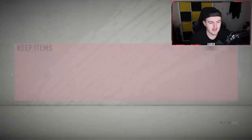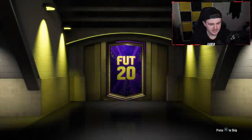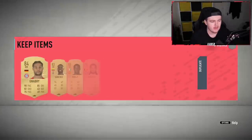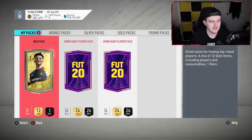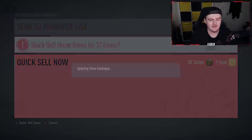On to the prime gold players pack — no board, wasn't expecting one. We'll store that in the club. Rare players pack now — at least a board, good start. No walkout, not even an inform. Just going to be a normal board — Naby, Sanchez, Diego Sosa, Caseres lovely. We'll quickly open the gold pack as well — if we don't open it EA will feel offended and not give us anything good in the 100ks.